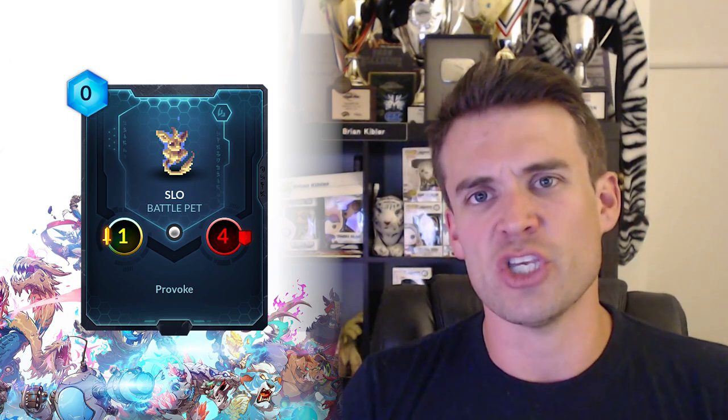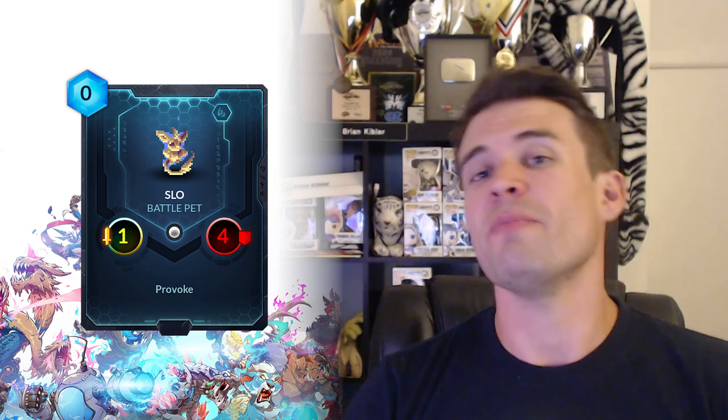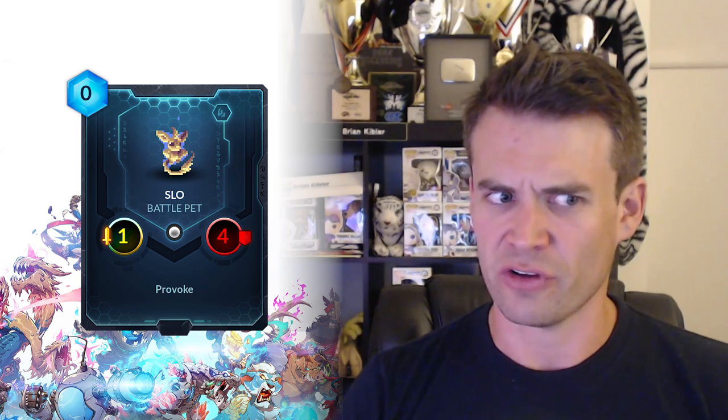Let's start with Lyonar. The first card I want to talk about is Slow, the battle pet. This is a really interesting card. It costs zero mana - that's pretty huge. Anything you can just play for free requires a very different level of evaluation than anything that costs even one mana, simply because you can play it at any time no matter what you have access to. Specifically, the fact that this is a zero-cost minion with Provoke is very interesting, because you can use it to set up very different kinds of board situations. What is most notable is the way you can potentially use it around the Mana Spring tiles and block your opponent off from getting access to them, or gain access to more of them than you normally could in a single turn. You can actually take control of multiple Mana Spring tiles on the first turn with multiple copies of Slow and play over-costed things from your initial mana.